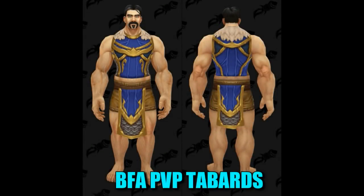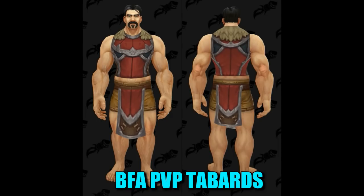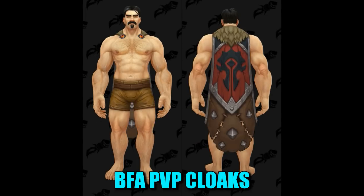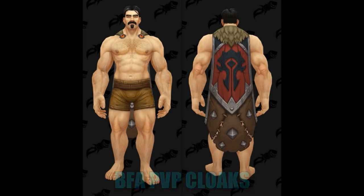Let's take a look at the PvP tabards for this season. As you can see here, this is the Alliance one and then you've got the Horde one — they look okay. The interesting thing is that you actually need 2400 rating to get these tabards, whereas in Legion you only needed 2200 rating, so it's going to be a little bit harder to get the tabards this expansion.